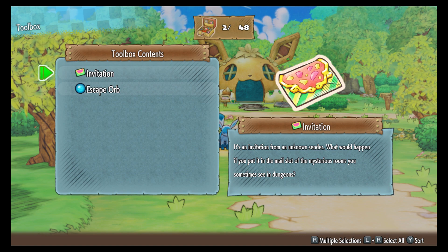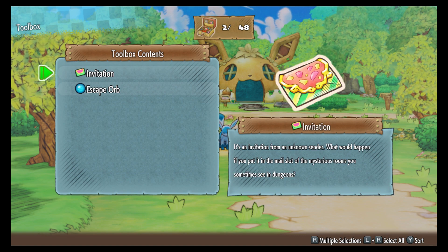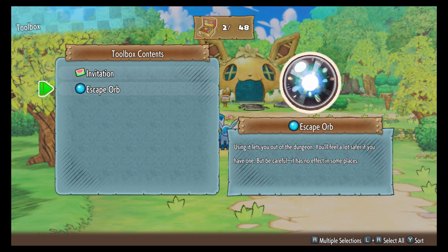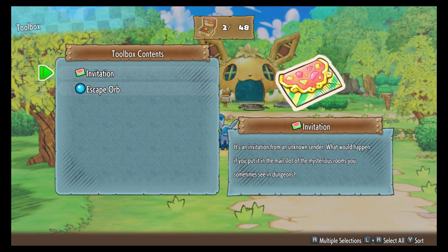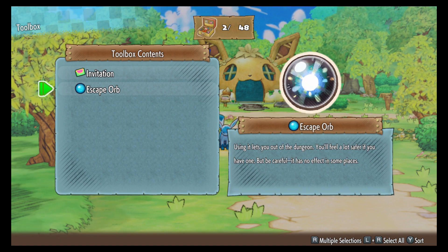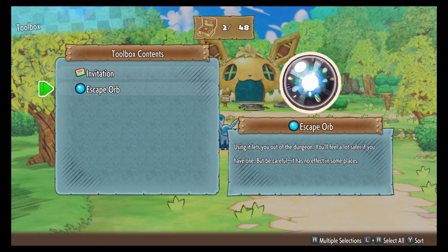These are the two items you should take with you to the Mystery House in Western Cave: an Invitation and an Escape Orb. With these two items you're allowed to get into the Mystery House where Celebi is going to be. As soon as you recruit Celebi, use the Escape Orb to escape that dungeon.